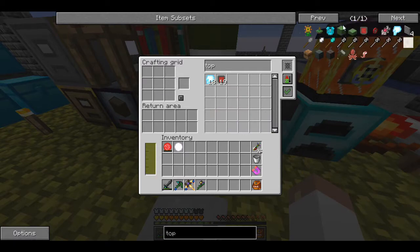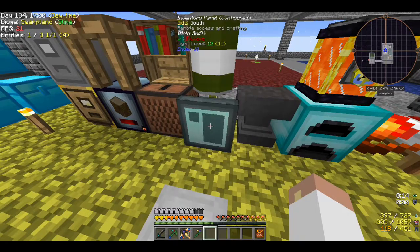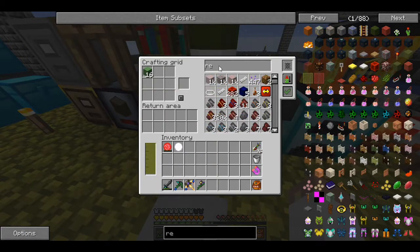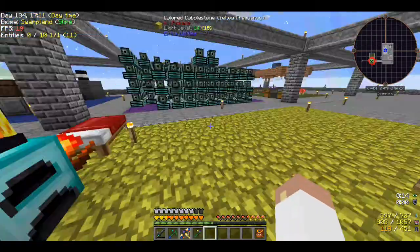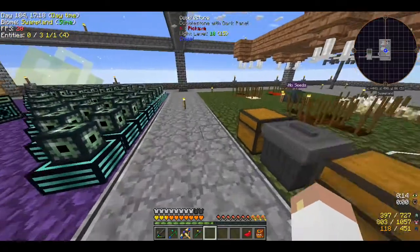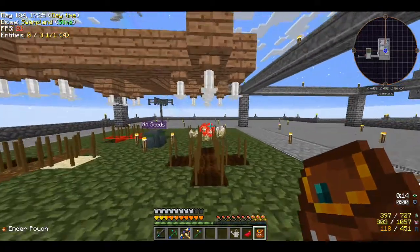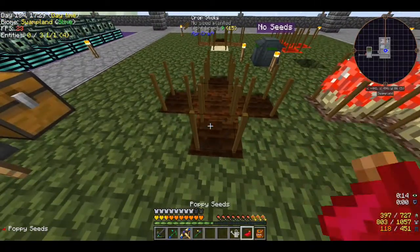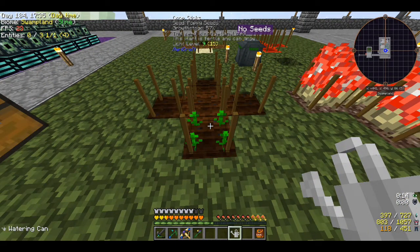The game is using cactus seeds — thank you for using the one I have plenty of. It's very rare that the game actually helps you out like that. I don't have other red dyes, but I can grab some poppy seeds, plant those real quick, water them up, and get some dyes. I totally forgot about something — let me show you this.